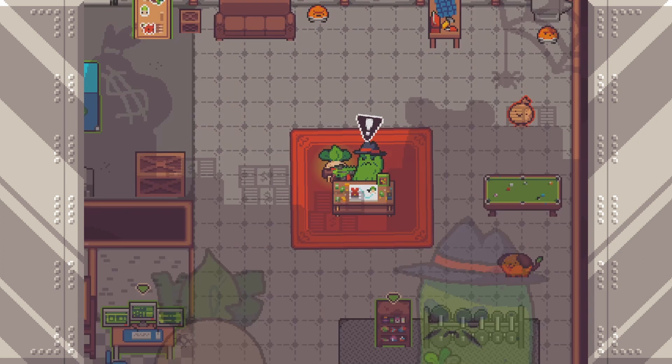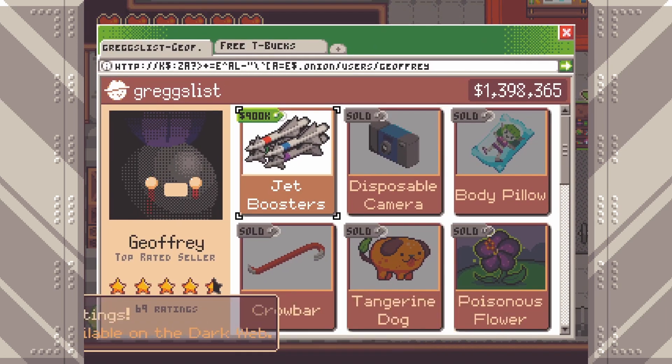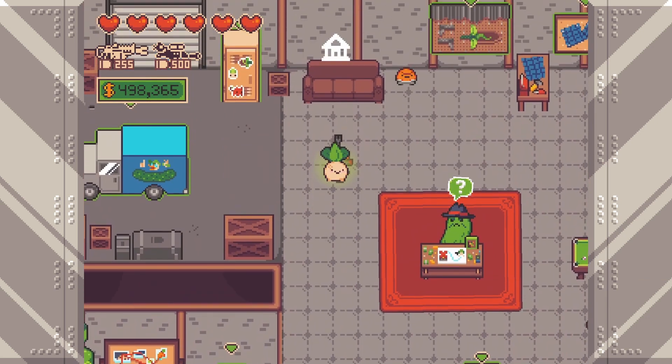So first up, talk to Dilatini. And provided you got the diamond out last time, you'll have enough money to buy the Jet Boosters, which is also going to finish a questline achievement called Five Star Customer, because we've bought everything off of the bank.